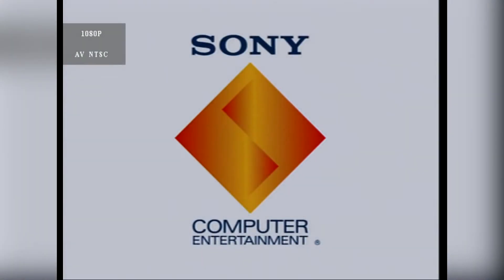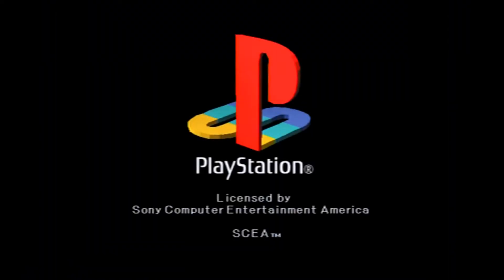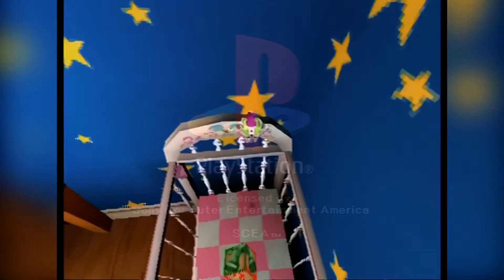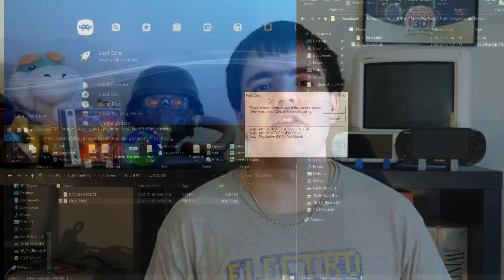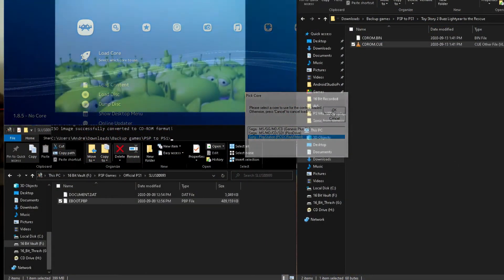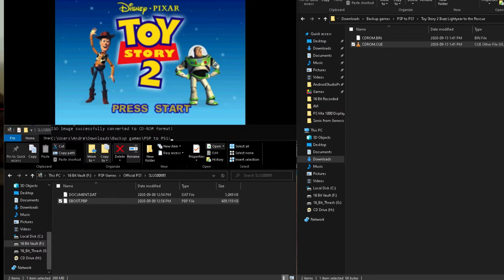Now that you've backed up your game, what can be done with it? The discs themselves are actual PS1 disc images. You can burn them onto a CD and have them run on an original PlayStation, if you know how to get past the hardware check. Or, if you don't want to go through the hassle of disc swapping or modding your PlayStation, these games obviously work perfectly well in a conventional PS1 emulator. Really, it's down to you what you want to do with it.